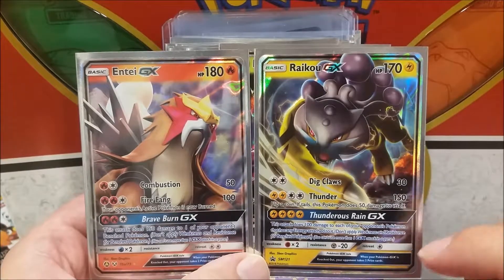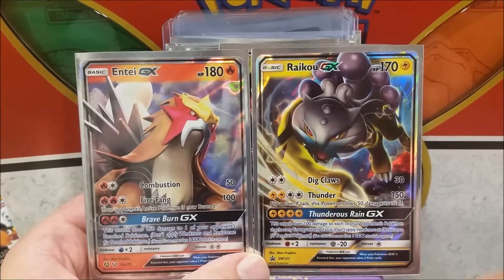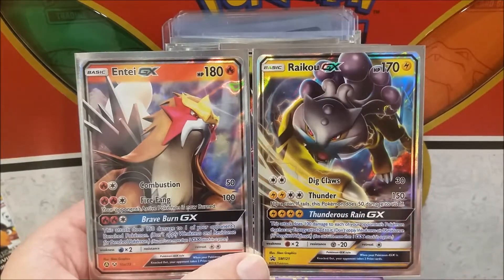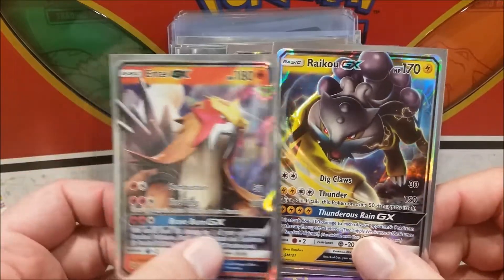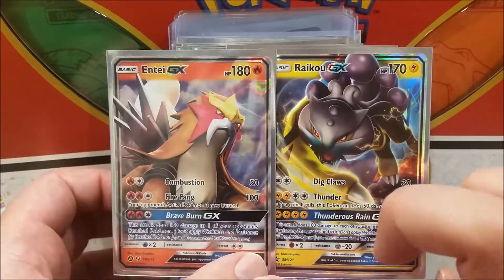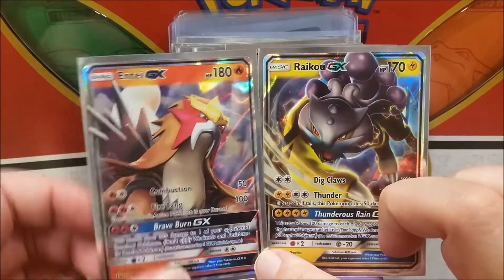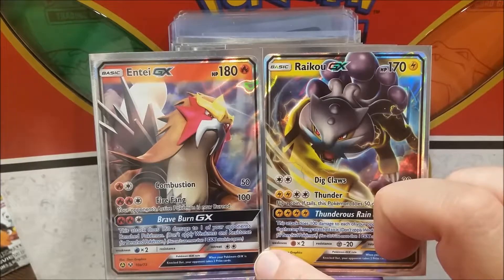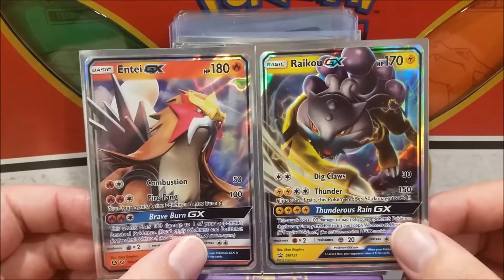150 damage is somewhat nice but the energy cost is just not good. This attack does 100 damage to each of your Pokémon that has energy attached to it — that's just such an expensive cost. Raikou is slightly more playable but they could have done better. This is the one code card in the set that I thought was pretty cool. I totally claimed it — it's a promo, a special one. I don't mind giving out old code cards but this one's kind of already been used.